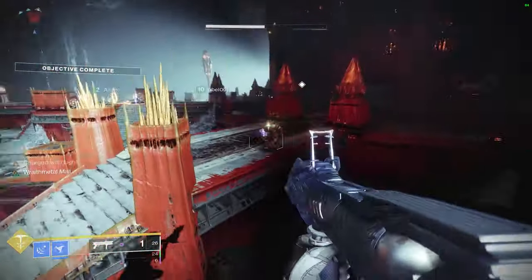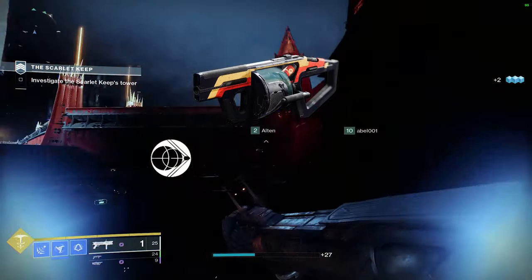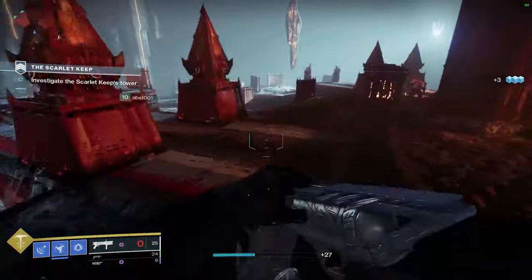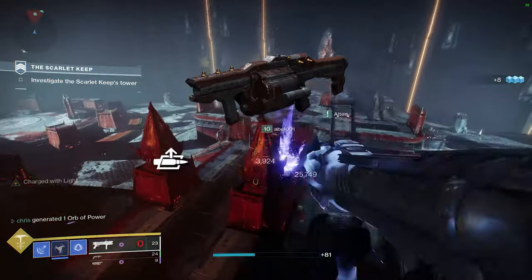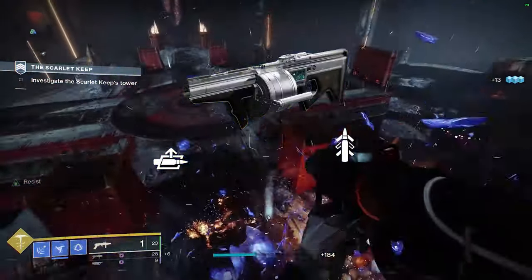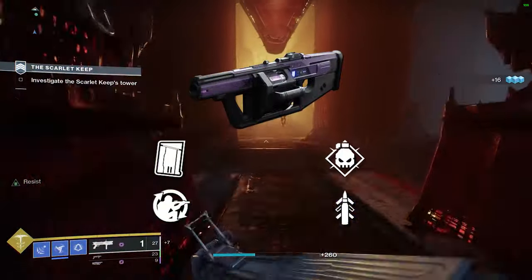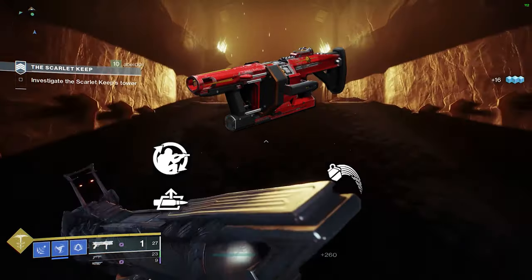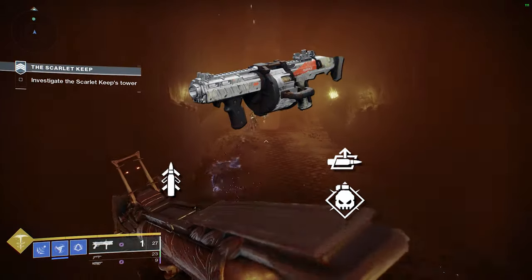In my opinion the best rolls for each heavy grenade launcher are: Memory Interdict — Impulse Amplifier or Auto Loading Holster, and Elemental Capacitor or Disruption Break. Outrageous Fortune — Rangefinder and Quickdraw. Swarm of the Raven — Auto Loading Holster and Quickdraw. Blast Batu — Auto Loading Holster and Quickdraw or Clown Cartridge. Crowd Pleaser — Field Prep or Clown Cartridge, and Quickdraw or Demolitionist. Interference 6 — Field Prep or Auto Loading Holster and Full Court. Behringer's Memory — Quickdraw and Auto Loading Holster or Demolitionist.